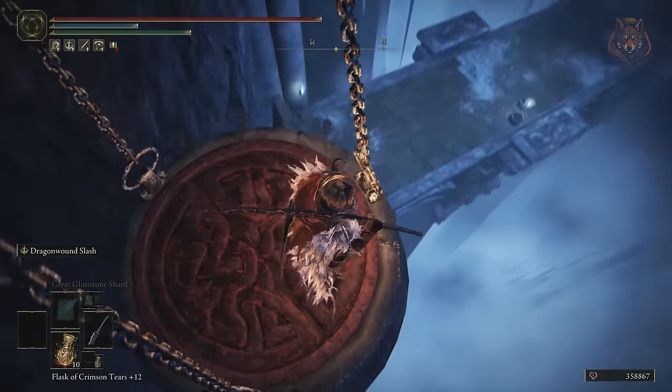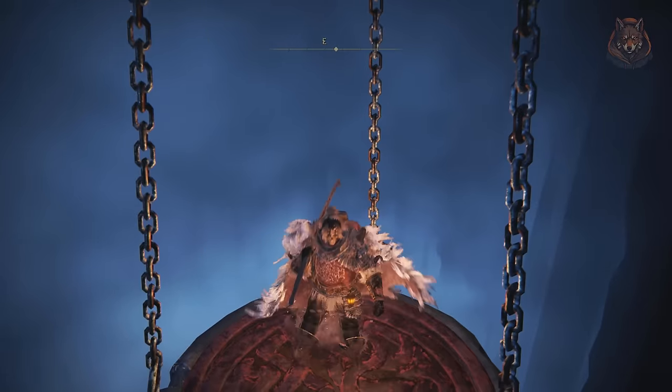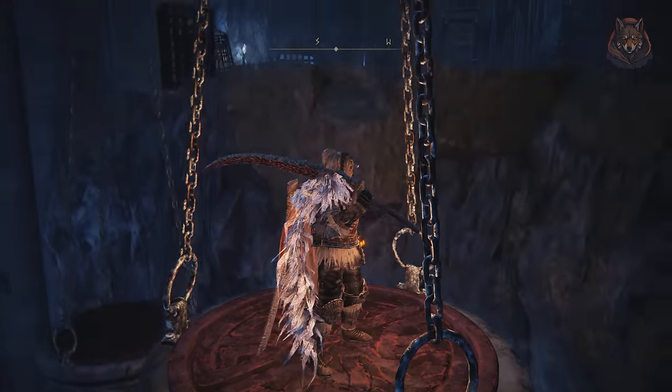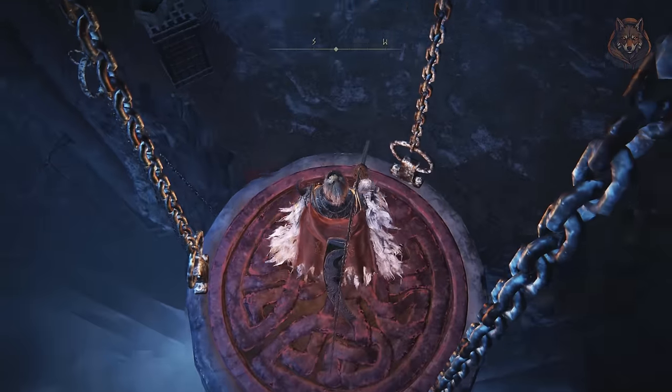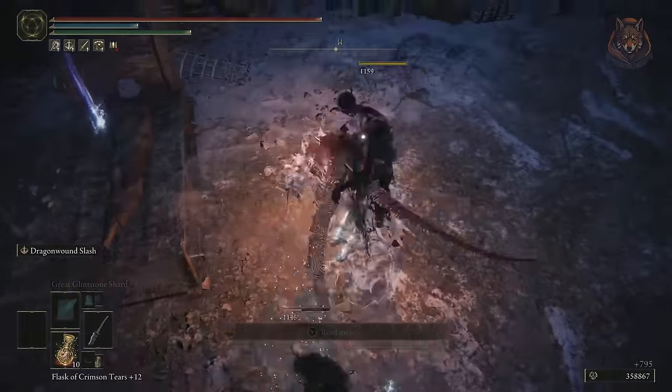Inside, turn right to find a pop elevator. Ride the elevator down to the bottom, and then you don't want to go here — go back onto the elevator and ride it all the way back up. However, it's going to take you slightly higher this time and bring you to a secret area where you will find the armor set just lying around.